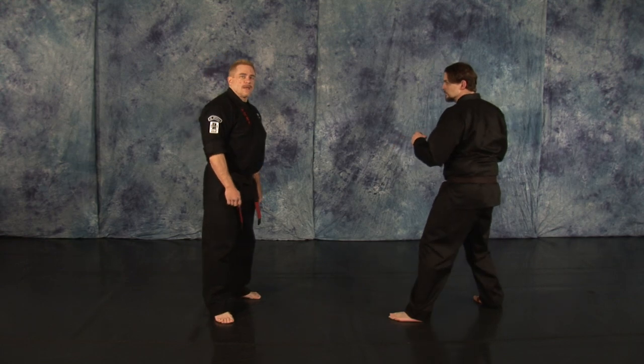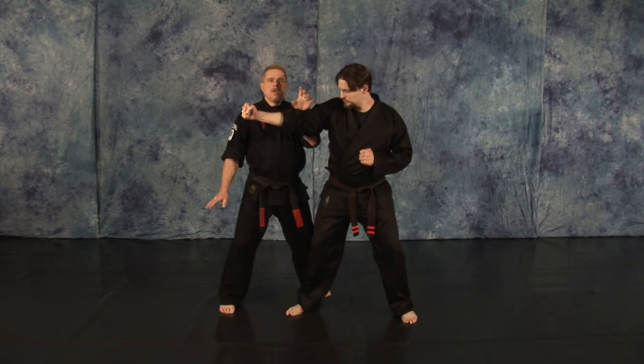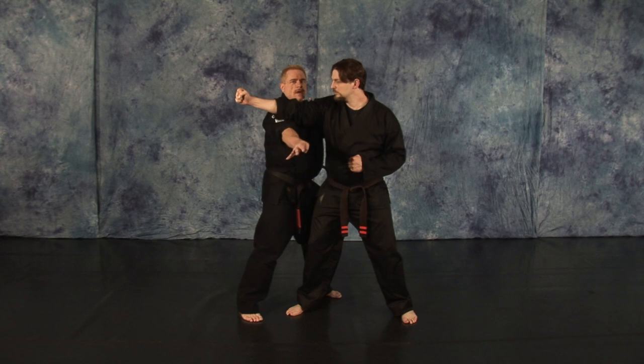Sleeper: defense against a right straight step-through punch. As your opponent steps in with his right punch, execute a left inward block to the outside of the arm. Pivot to a forward bow with a ridge hand strike to the neck.